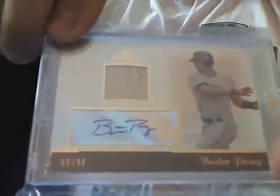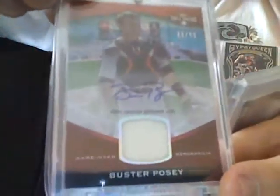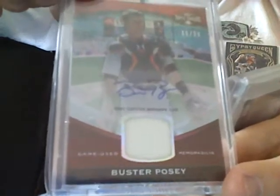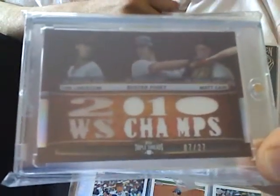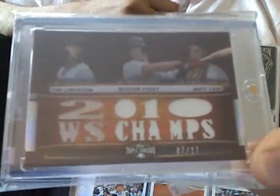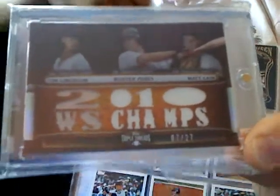I got one little last stack here to show you guys. This is sweet — I made a trade for this one on my other channel. It's a Bat Auto of Buster Posey. And then I also made a trade for this one on my other channel — that is a Jersey Auto from Topps Triple Threads. And last but not least, one of my friends sent this one to me. It's a 2010 or 2011 Triple Threads with Buster Posey in the middle along with Lincecum and Matt King.